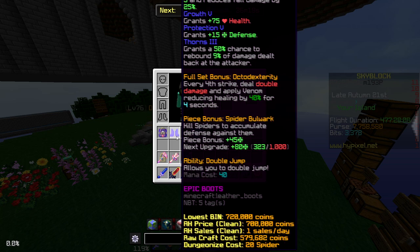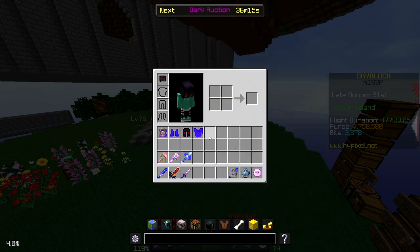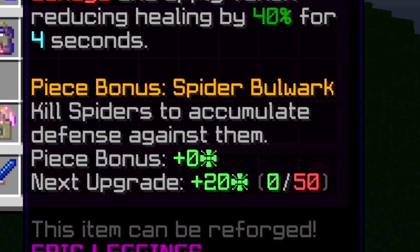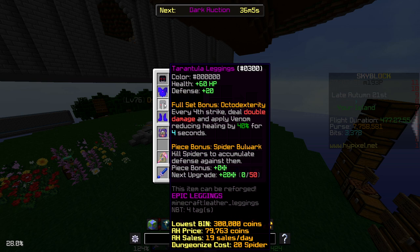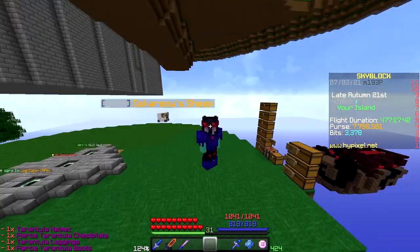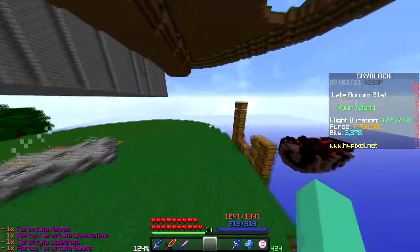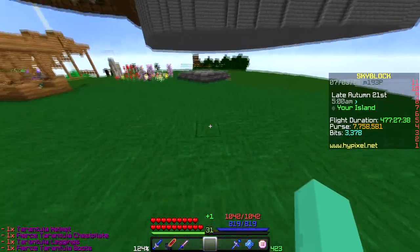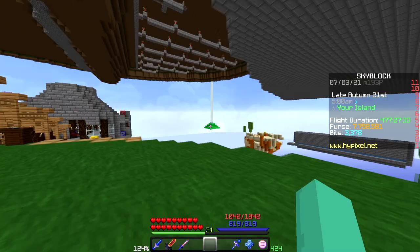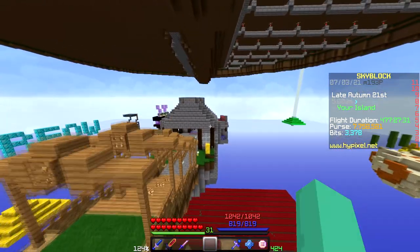This is a full Tarantula set going for about 2 million total. When you put it on you'll see the peace bonus — you kill spiders to accumulate defense against them, which can go up to a lot of extra defense. The full set bonus is Octodexterity: every fourth strike deals double damage and applies venom, reducing healing by 40% for four seconds. This set is very good against Tarantulas and supplies a lot of defense, which is quite needed since Tarantulas do a lot of damage.